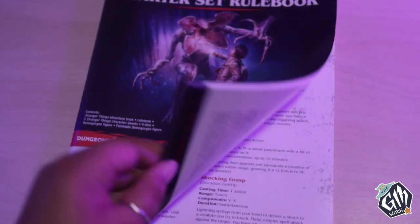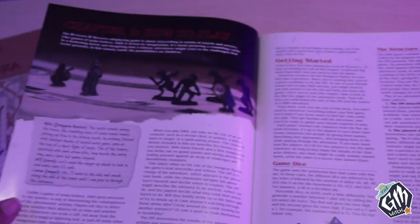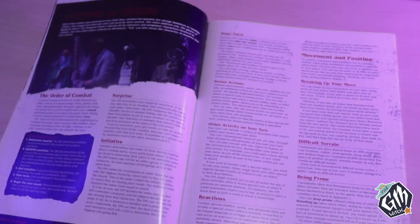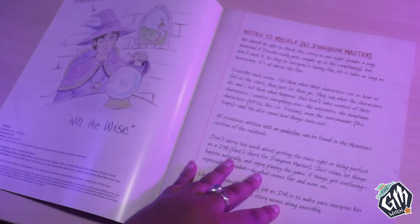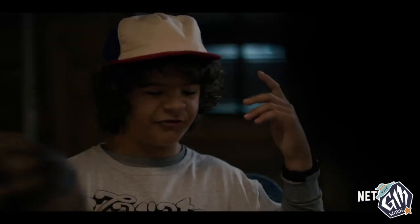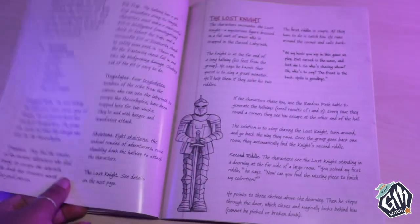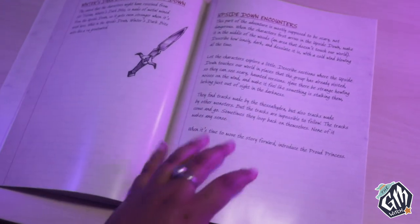The rulebook is only 43 pages because, like the Starter Set, this set includes pre-generated character sheets, so there is no information in regards to building a character from scratch. Like with the Starter Set, you can find that information freely online. The adventure is only 22 pages long and is formatted very differently from most Wizards of the Coast adventures — it is meant to look like a homebrew adventure taken directly from the notebook of Mike Wheeler, the DM character in the show Stranger Things. Although only 22 pages and not formatted like normal official adventures, this may be one of the best adventures for newer DMs that I've seen recently.